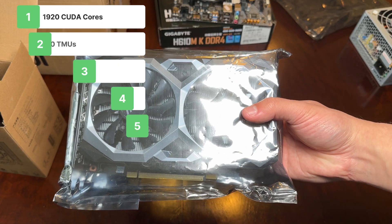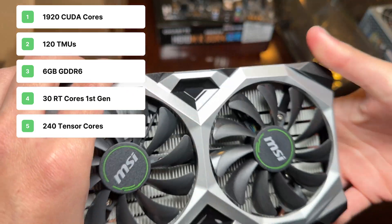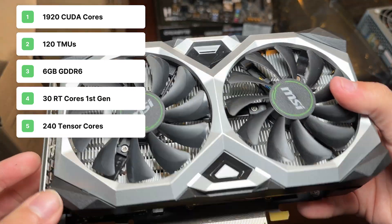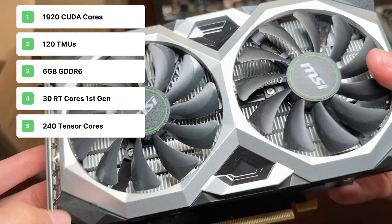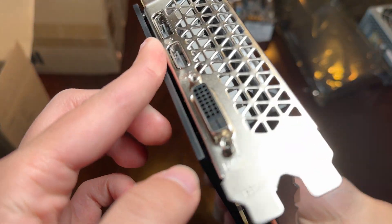The specs of the MSI RTX 2060 are 1920 CUDA cores, 120 texture units, 6GB of GDDR6 memory, 30 ray tracing cores, and 240 tensor cores.